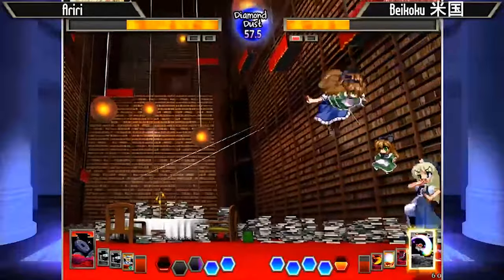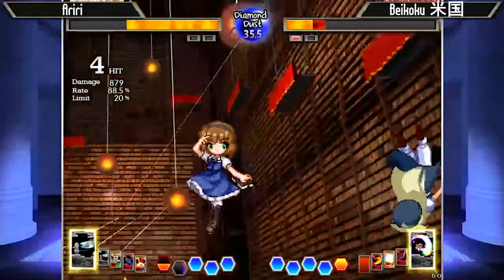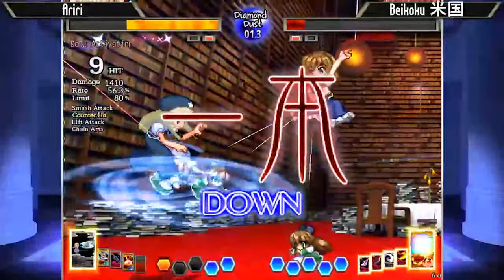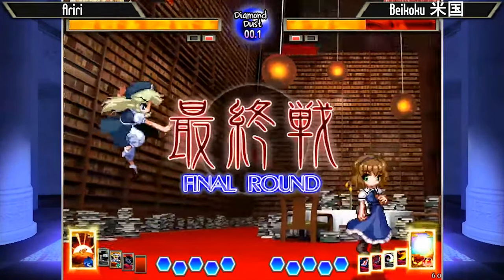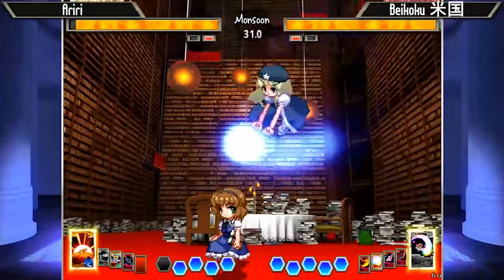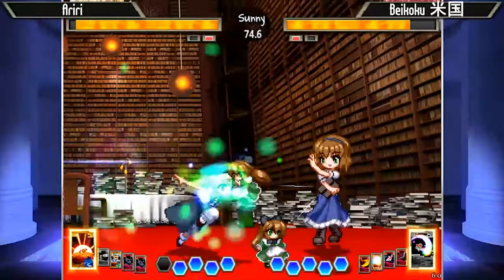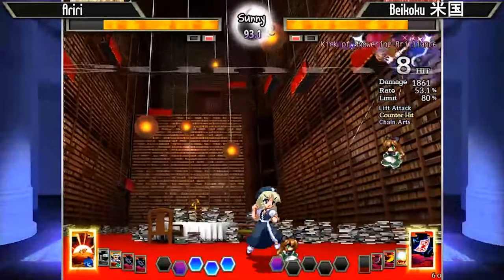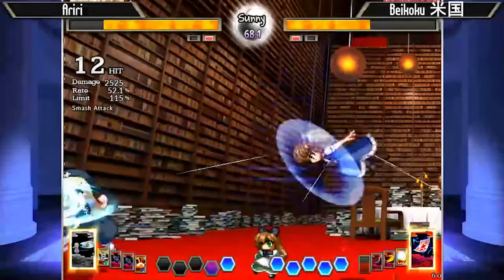He tried to go for a land-canceled sort of juke where he does the hit and then usually Meiling goes into 2A, so you low block automatically — but there he tried to do the charge 6A to try to catch him off guard. But it looks like Ariri was able to react to that. All his approaches are just neutral jumping at him and blocking on the ground — there he didn't do that, and he actually got punished by the doll for it.